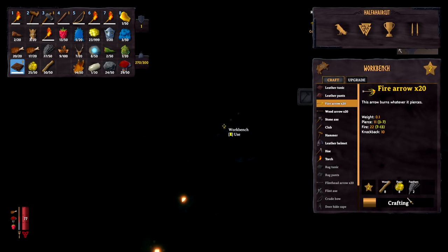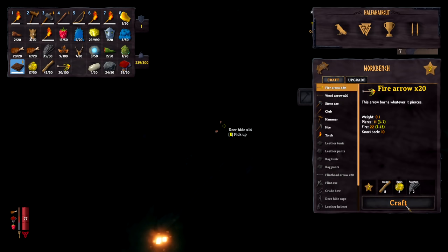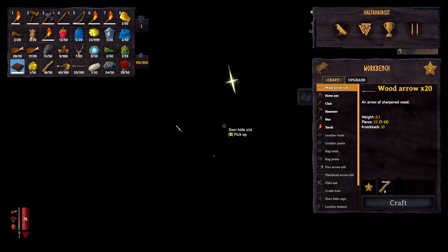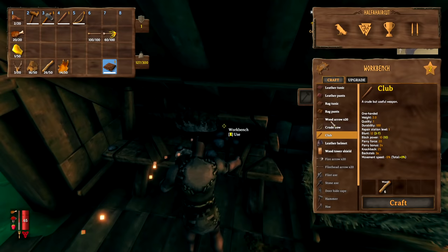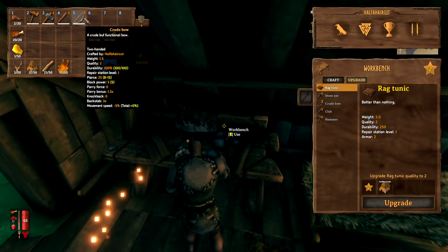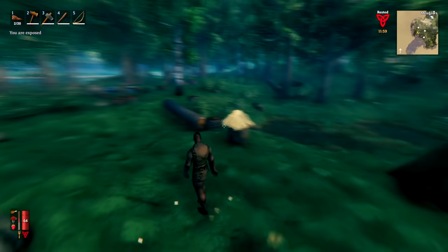With the resin and feathers gathered, let's make a load of fire arrows. We can make three batches so we'll have sixty. Then we'll also make up a ton of wood arrows as backup since we'll probably need more than just the twenty. Another good thing to do before fighting Eikthyr is to upgrade your bow — we've got it to level two crude bow now, and that's going to be enough.